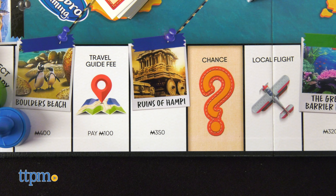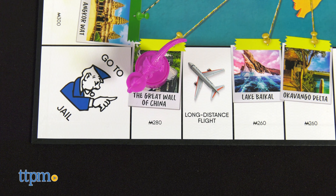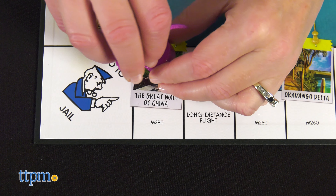In this version of Monopoly, buy destinations, complete travel goals, and stamp the dry erase game board with your token stamper to win.